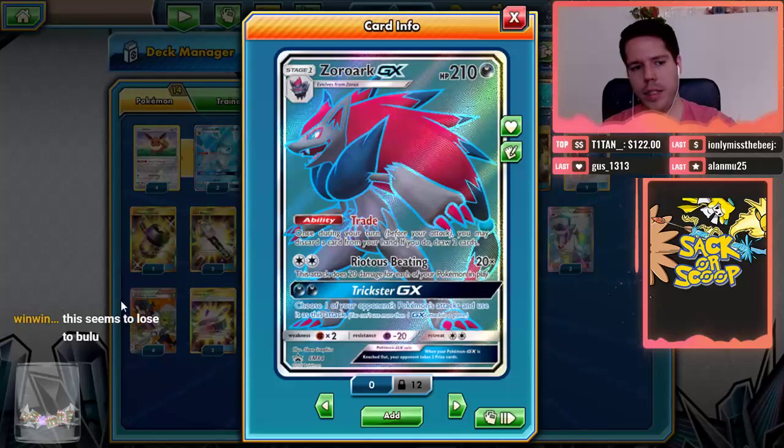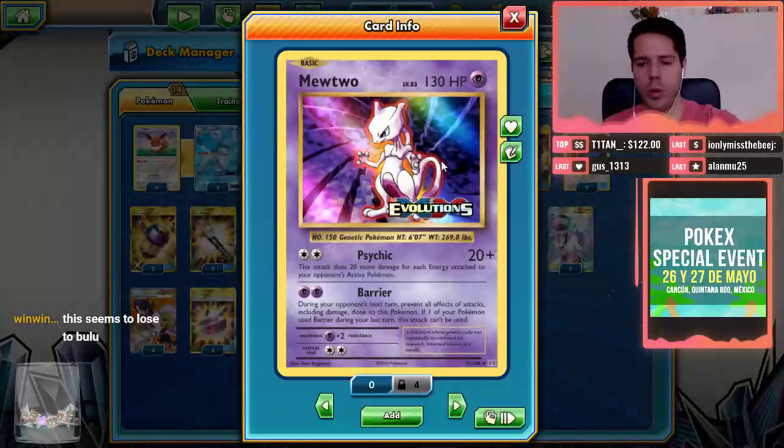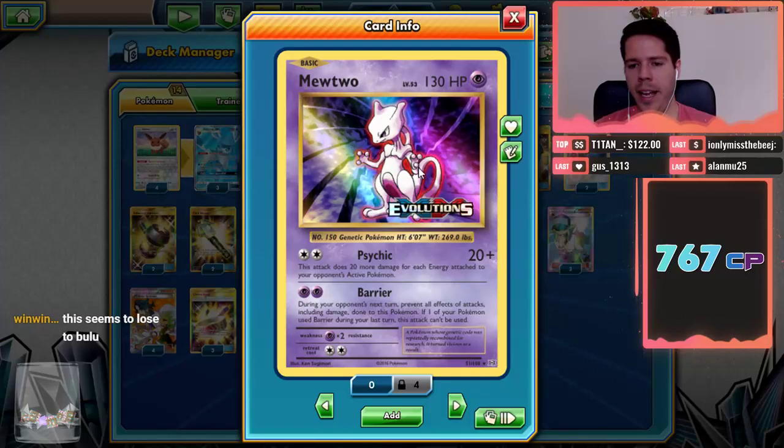Zoroark GX, of course, has 210 HP, with the Trade ability — discard a card and draw 2 more. Riotous Beating deals 20 damage for every Pokemon you have in play. Finally, we have 2 Mewtwo with Psychic Attack — a decent Pokemon that helps you deal better with Buzzwole GX-based decks.